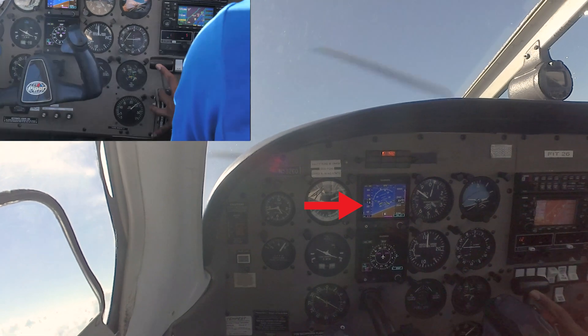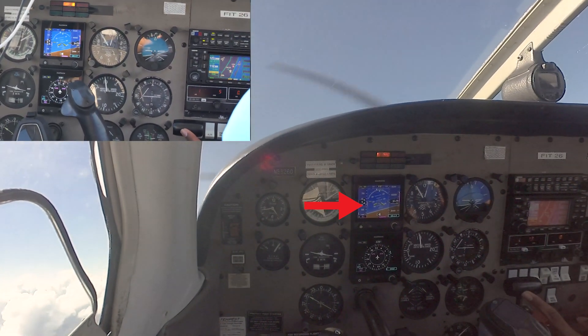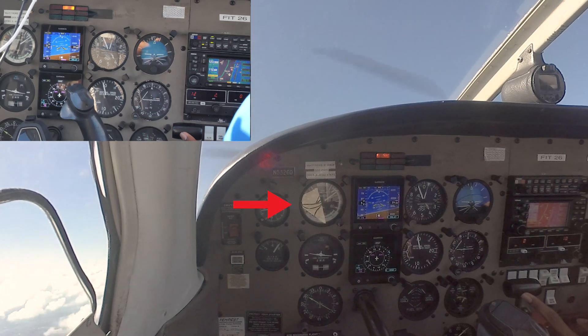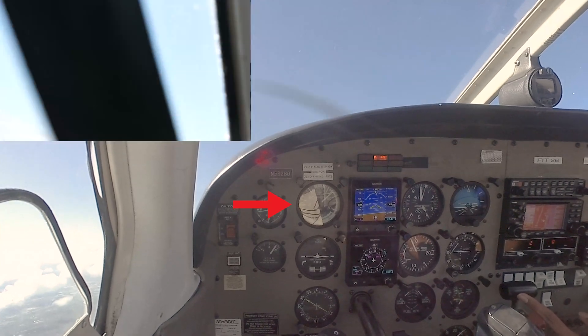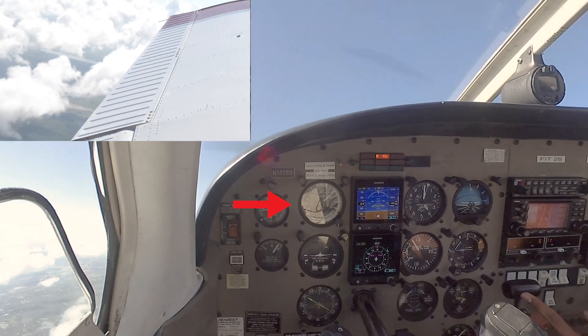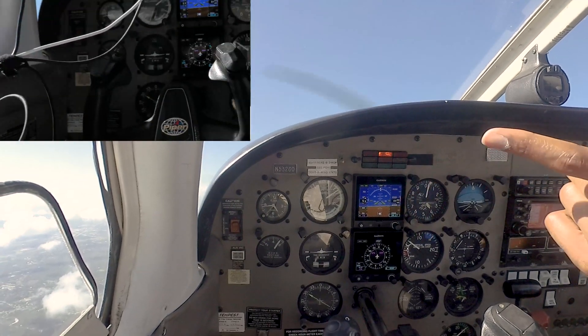Adding some back pressure to hold my nose up, smoothly taking that out. We got the stall warning horn just about 180 now — the road's off my left wingtip here. Reduce for minimum loss of altitude, we're going to slowly bring the nose down.